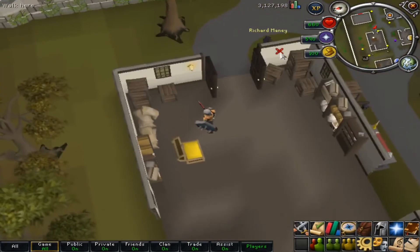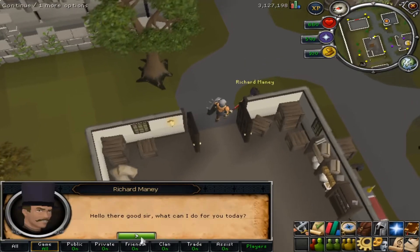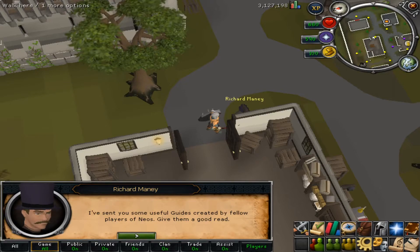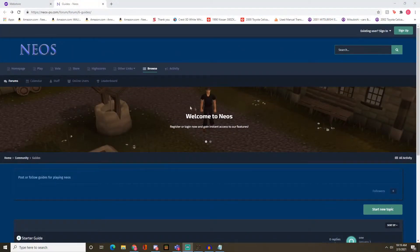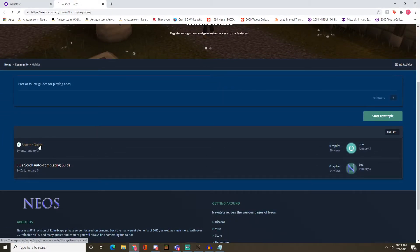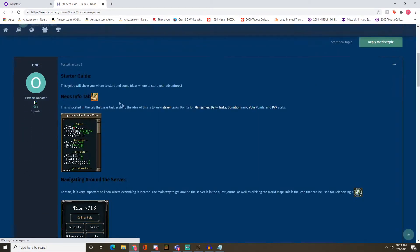Another cool feature about Richard Manning I forgot to mention: if you click him and ask 'how to become wealthy,' it opens up a web page with guides on how to make money. It also has a starter guide, so whenever you join you come straight to this website and have everything you need right in front of you. The Discord link for the server will be in my description.